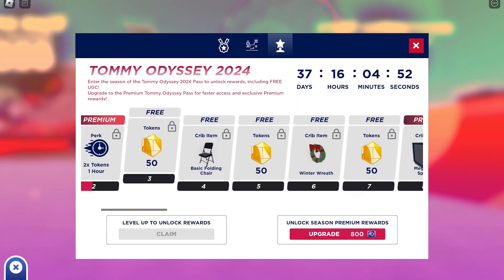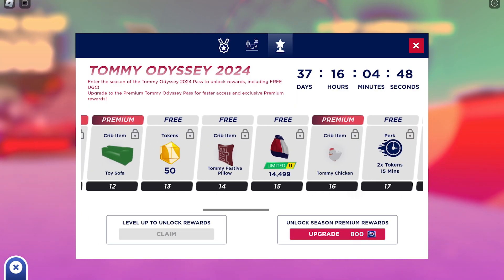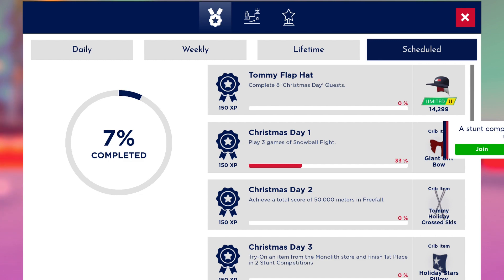To get the items, all you have to do is reach level 15 of Tommy Odyssey 2024 for the first item, and reach level 30 for the second item. The third item requires you to complete 8 Christmas Day quests.